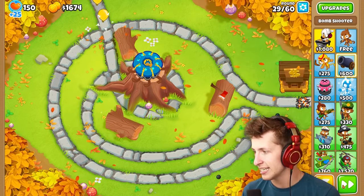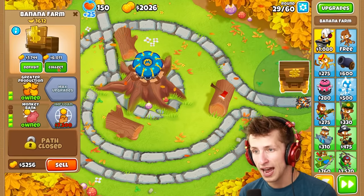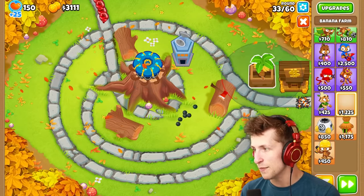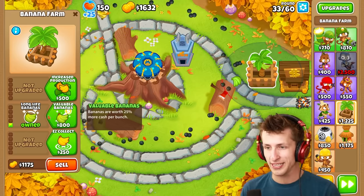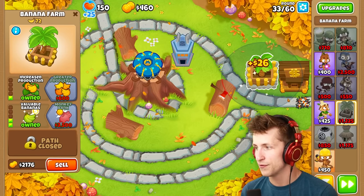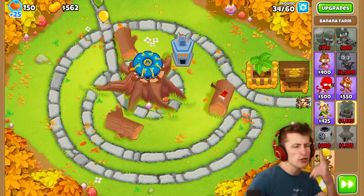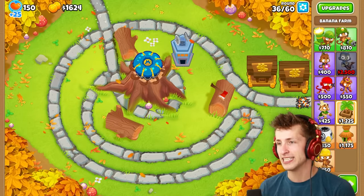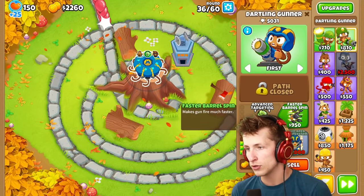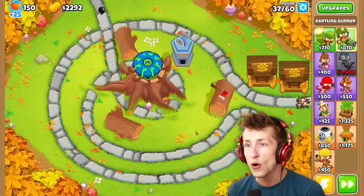Anything in the radius just gets instantly popped — that's so weird, I'm trying to figure out exactly why. I definitely want to get the Balloon Area Denial System because that's going to make the tower look so much cooler than it already is. We got Greater Production and now we have double Monkey Banks, literally making double money. I've come to the conclusion there's no way we lose. Let's get Faster Firing — oh my gosh, it fires so quickly now.